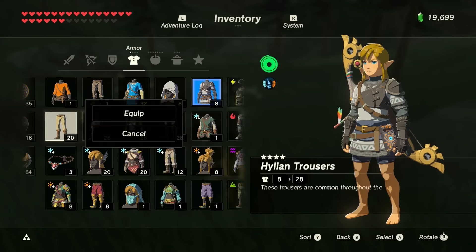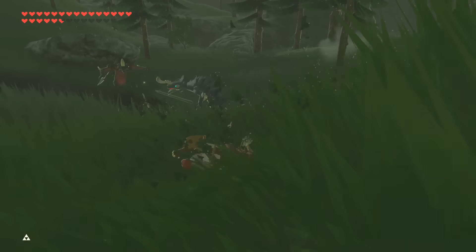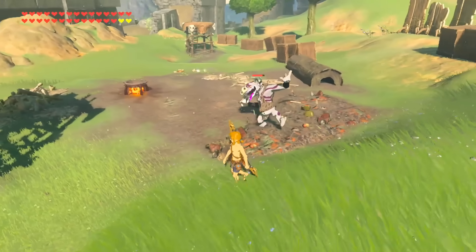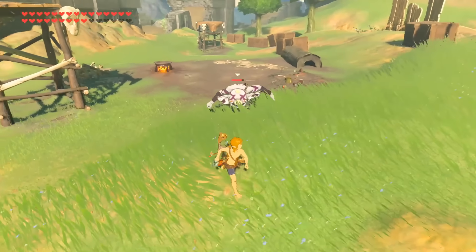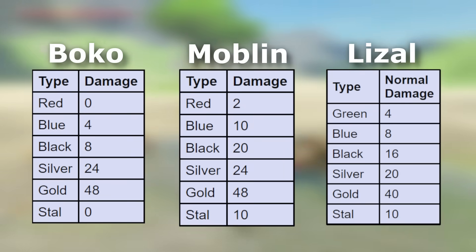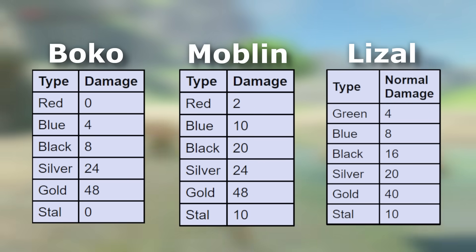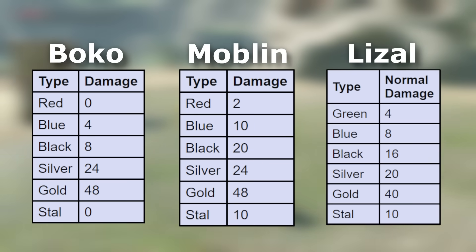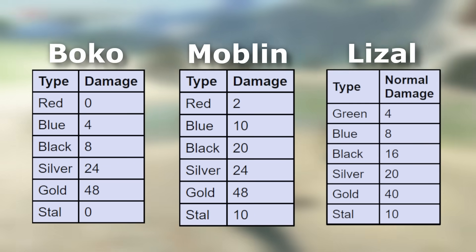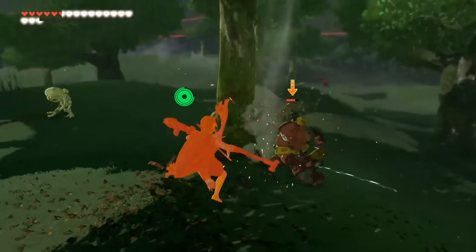But regardless, armor can really mean a lot to ensuring your survival in this world. This only scratches the surface of the intricacies behind this system. When talking about enemy base damages earlier, we mentioned the white bokoblin has 24, but since these are all hidden values, it's best to go over more of them to understand how they work. The base damages for most bokos, moblins, and lizalfos are pretty straightforward, as tier increases their damage output significantly — from a low of 0 all the way to 48 for some. The full list of enemy base damage values will be in the description.